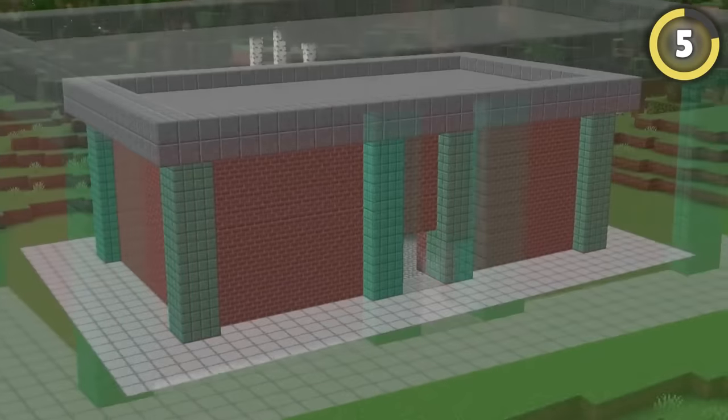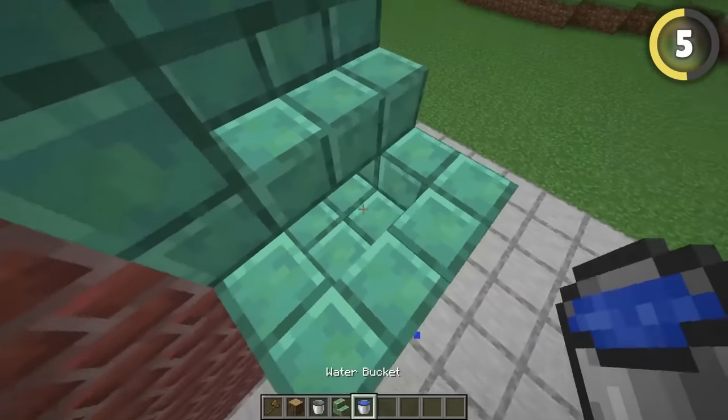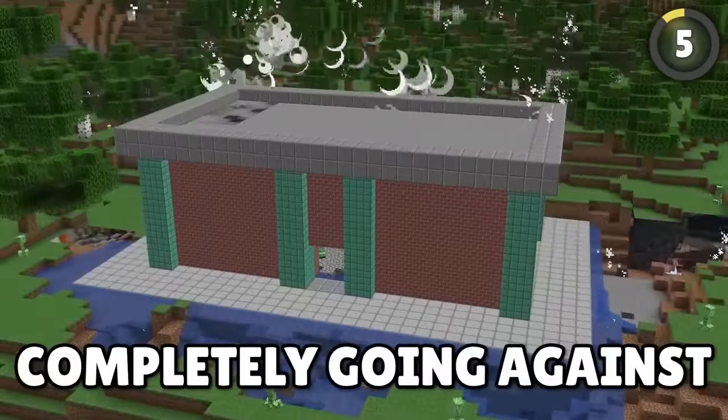This base can't be blown up even with 1,000 TNT. Surrounding your base with waterlogged stairs makes it completely protected from all explosions, including creepers, completely going against what Notch intended.